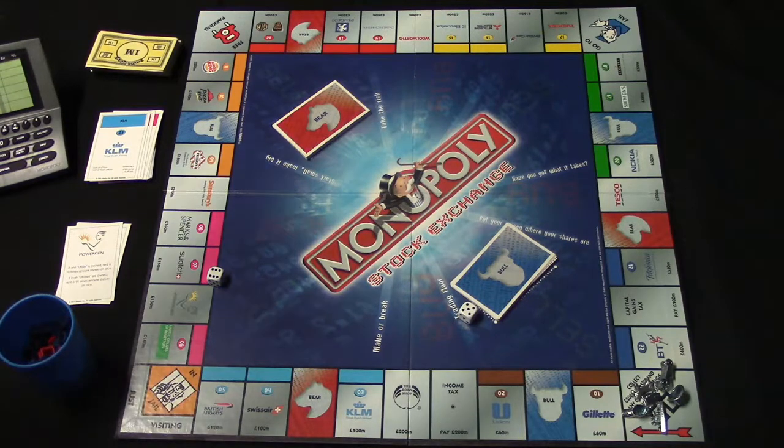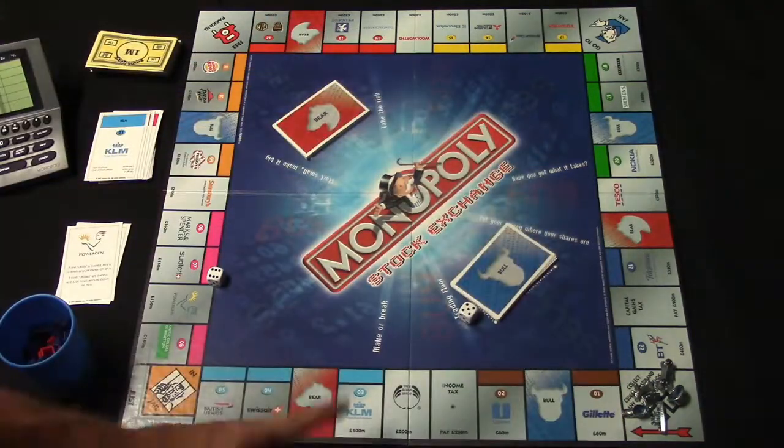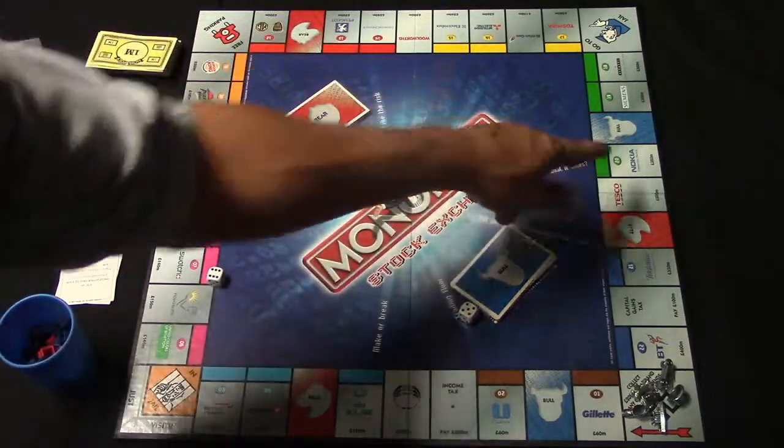There's also a card that says go to jail, and one that says get out of jail free, which you can use to get out of jail. Additionally, you have four retail stores that take the place of railroads: the Body Shop, Salisbury's, Woolworth's, and Tesco.